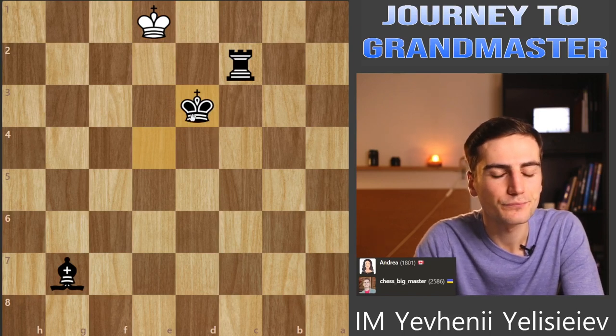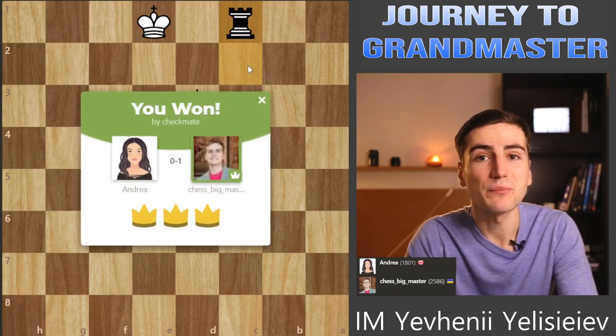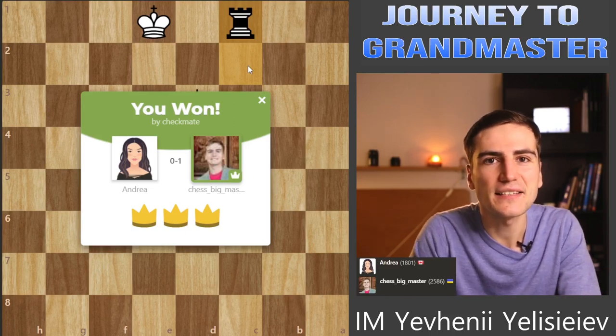I'm pushing the king to the corner and then I should be able to give a checkmate. King d1 and now bishop to d4, king e1 and rook c1 checkmate. So that was the match against Andrea - we have won here. And now let's go on and fight against Alexandra.